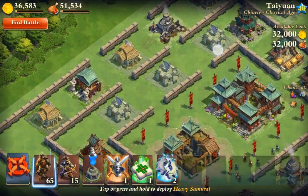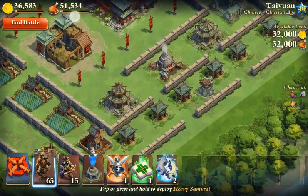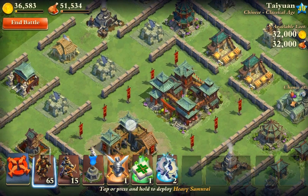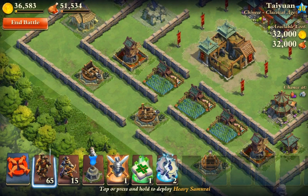This is the classical age. Okay, they have openings right here at least. There's a ballista tower, there are three catapults at the bottom, and there's a war elephant thing in the middle. I'm gonna send all my troops at the bottom to take out the catapults first.